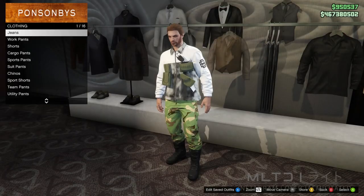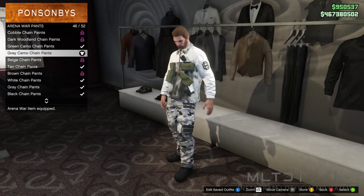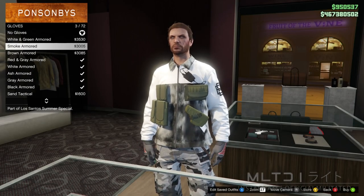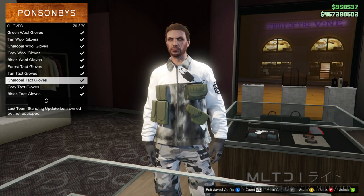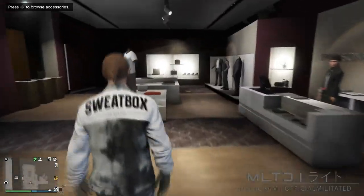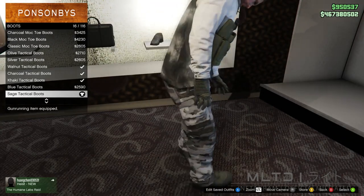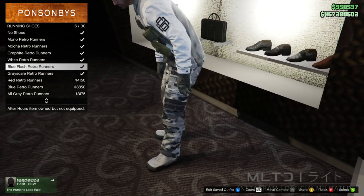Again this only works with Cayo Perico pouches so don't try this with the black diamond casino ones. Same as the first two we're going to purchase the grey camo chain pants from the arena war pants category. Next go over to accessories and into the gloves category — I recommend using the white armored unless you want a bit more green on the outfit, in which case you can use the forest tact gloves which are nearer to the bottom of the list. Since I'll be adding more green to the outfit later on I'm going to go with the forest ones. In the boots category I'm going to purchase the sage tactical boots — you can also use the greyscale retro runners or the camo boots we used for the second outfit.